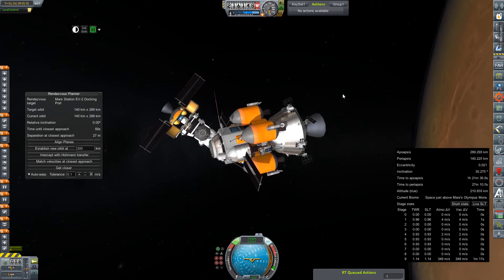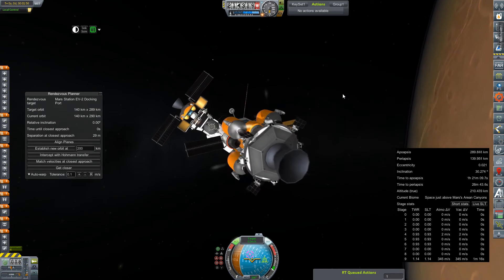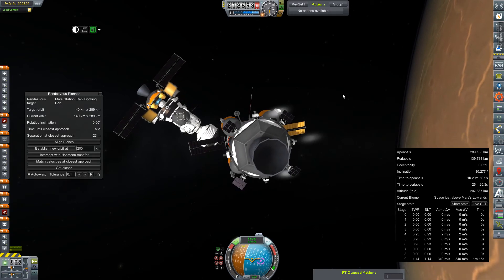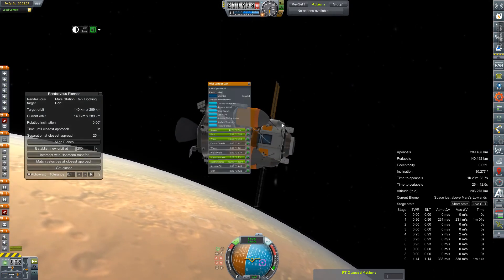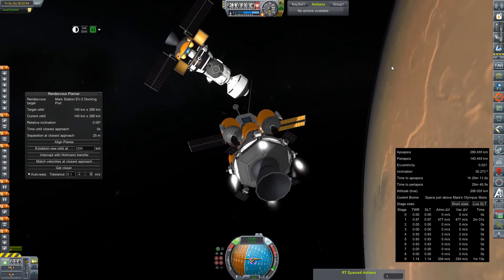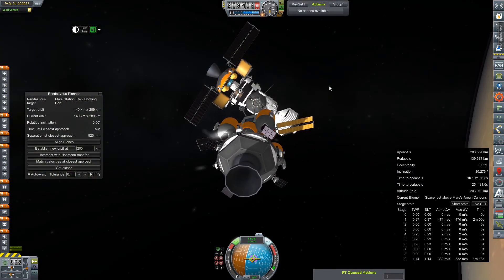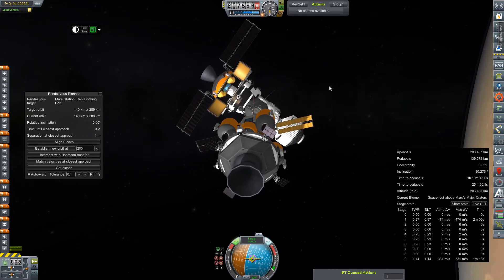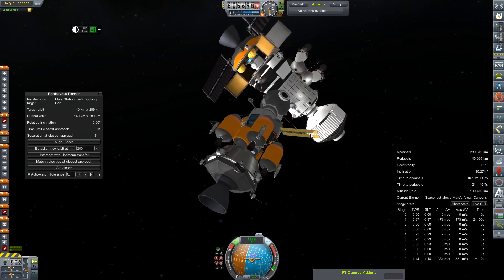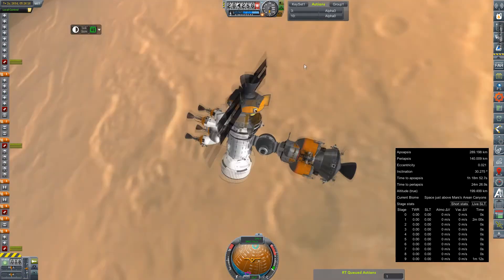Apparently we have fooled KSP into thinking there's a crew member on board for doing all things — except radioing in a crew report, to which it notices that there is actually no one on board. The thrusters are a bit off balance, but the transfer stage is kind of a late addition add-on rather than something built as an integrated part of the craft. We'll get ourselves lined up and then try to very gently ease it onto the port for a docking. Hard dock confirmed — the lander is docked.